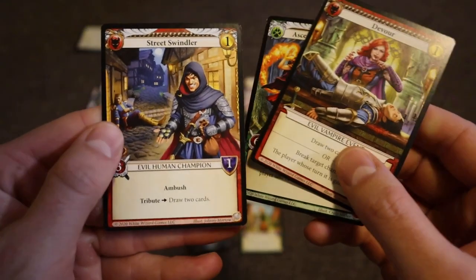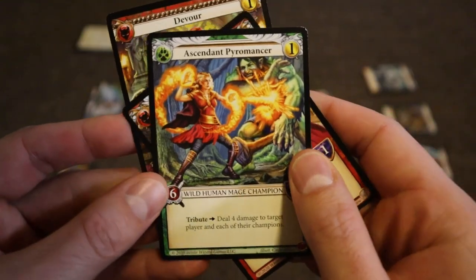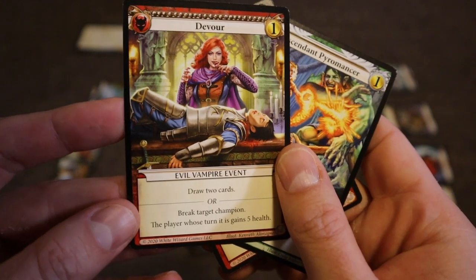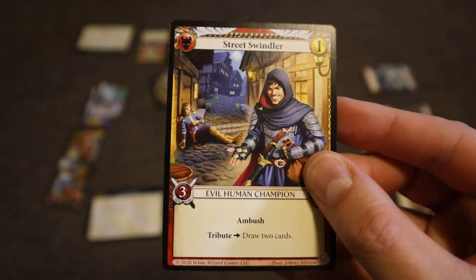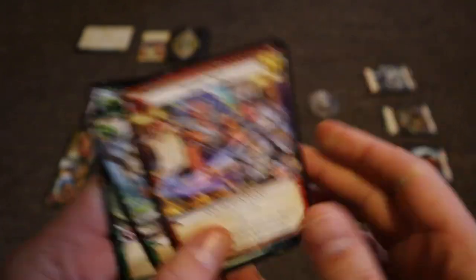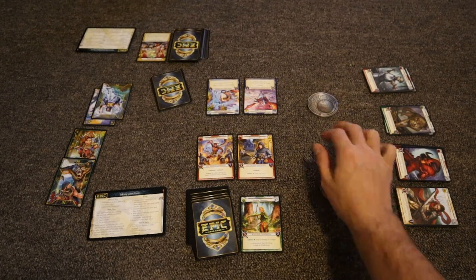Now I have an ambush card, so I could play it even though it's the other player's turn. This one has a tribute of drawing two cards. So I'll play the ambush, draw two cards. There's nothing else I can do since I already spent my gold. The other player isn't attacking, so I'll just pass. It would go back to that player to see if they want to do anything — they don't — and then the turn ends and we flip back over.